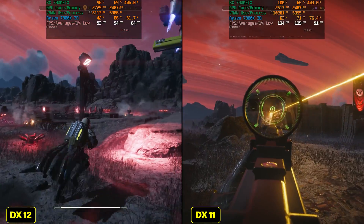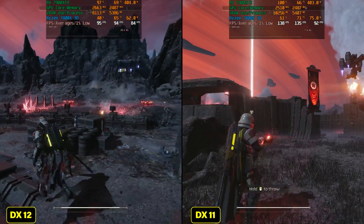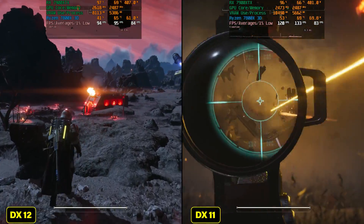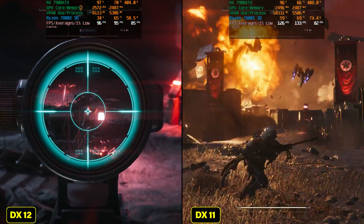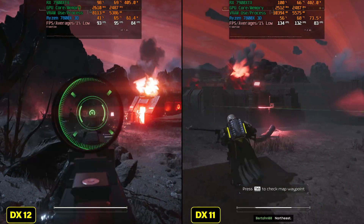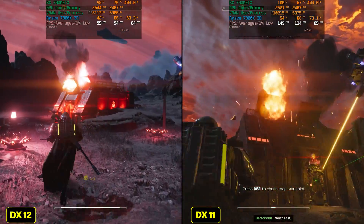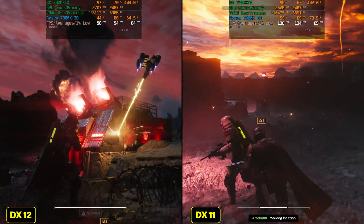Now if you look at the performance numbers it actually looks great. DX11 on the right has a lot more FPS than DX12 on the left. However, you're gonna come to realize that the 1% lows are actually not as good. So the gains are in overall frames per second but not 1% lows. And once we get to the 4K part of this video you will see some really weird issues that would make DX11 pretty much a no-go for me. But at 1440p it seems to be actually pretty good.